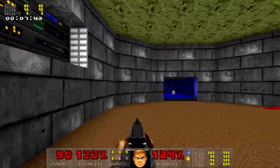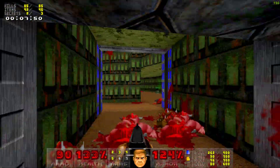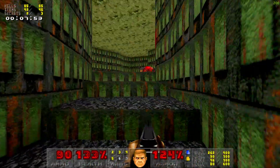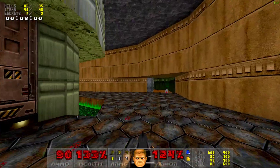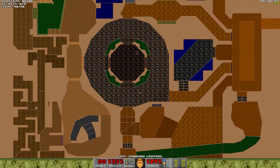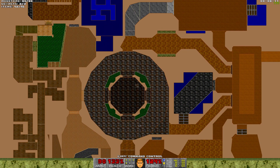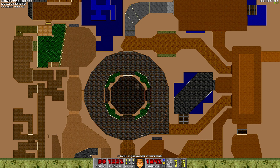Looks like we have all the kills... wait, not all the secrets. Where's the final secret? Just let's take a look. I think I haven't explored all the maze area as well as a secret in the starting corridor. Let's take a look at it again.